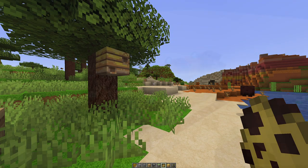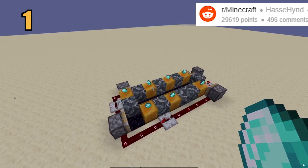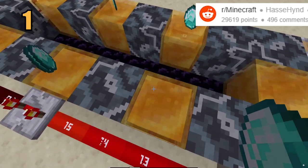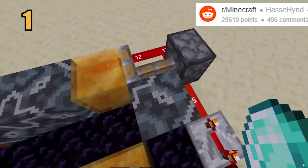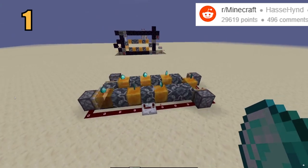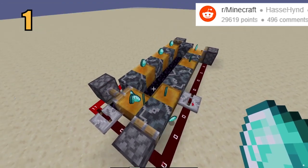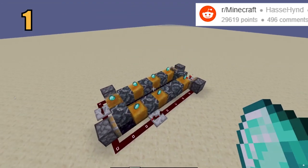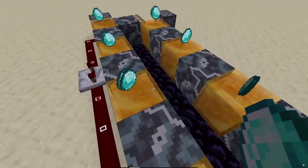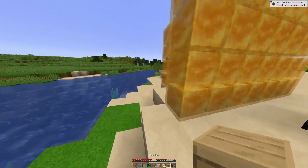Coming in at number 1, one of the most insane things you can do with honey blocks was discovered by a Reddit user named Hase Hind. They were able to put together a fully functioning conveyor belt using just honey blocks, some pistons, and a redstone contraption. The way it works is completely functional and you can build it in your own game. It's an unbelievably good way to move resources and it looks incredible in motion. As a general rule, honey blocks can now substitute slime blocks in just about any movable contraption — but because of the slight difference in mechanics, make sure you're using the right block for the right job.